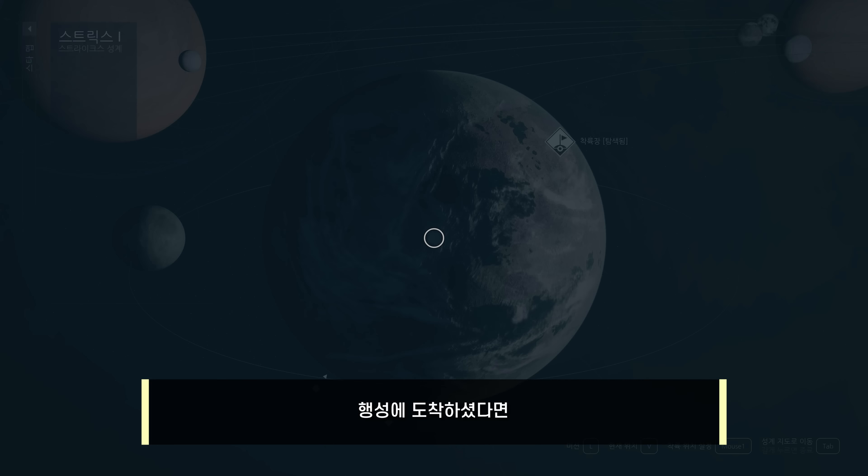스타필드엔 총 3단계로 나뉘는 장비 티어 시스템이 있고, 최상위 티어인 전설 장비는 수많은 옵션이 붙어 매우 강한 위력을 자랑합니다. 난이도를 높여 전설 장비들을 최대한 많이 확보하는 것이 게임의 큰 목표 중 하나이며, 오늘은 확정적으로 전설 장비를 얻는 방법을 알려드리겠습니다.